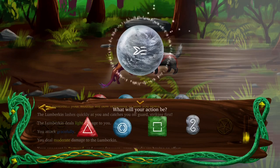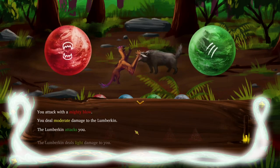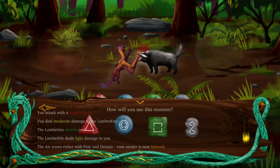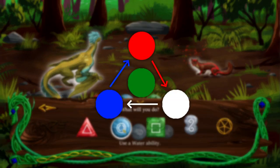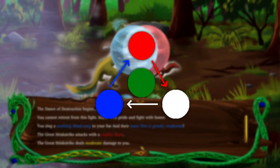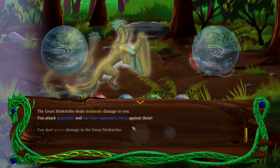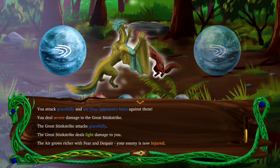Your abilities also contribute to your skill in combat, where each participant chooses an attack, and then the two attacks clash to see how much damage you each take. Fire beats air, air beats water, and water beats fire, with earth being kind of a neutral element. The combat of this game is very simple, but it functions for what it is.